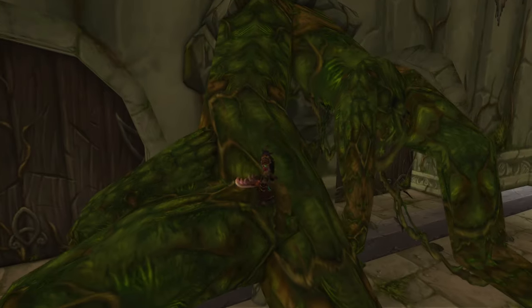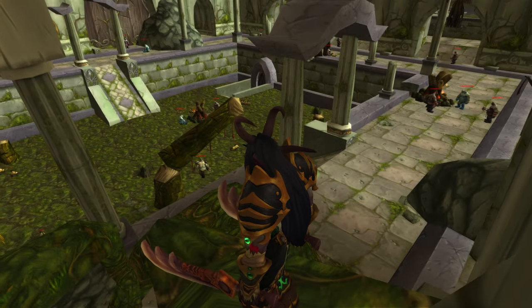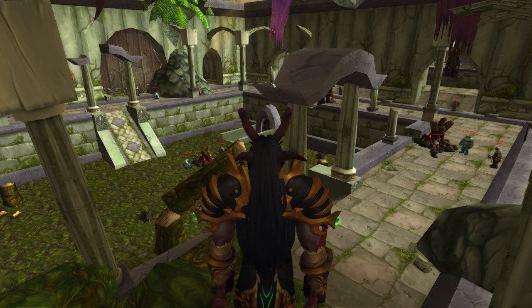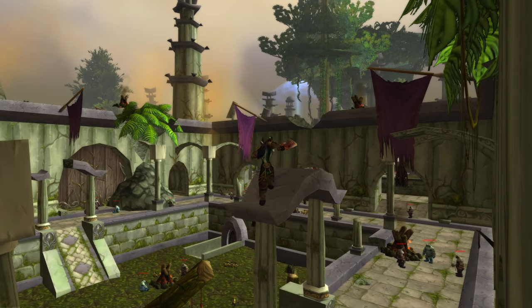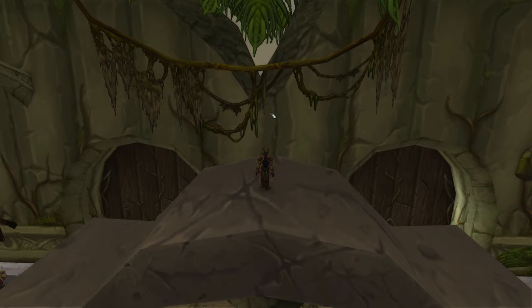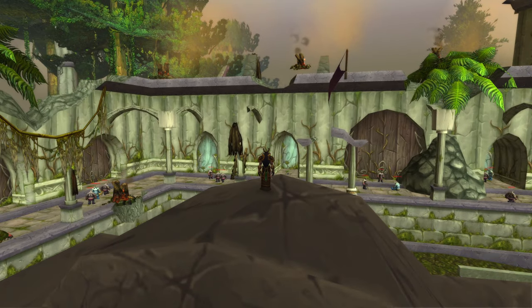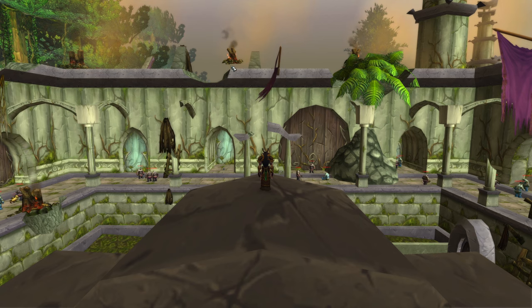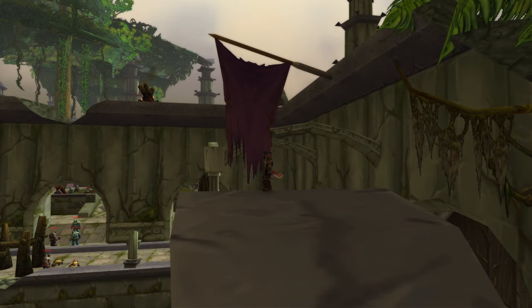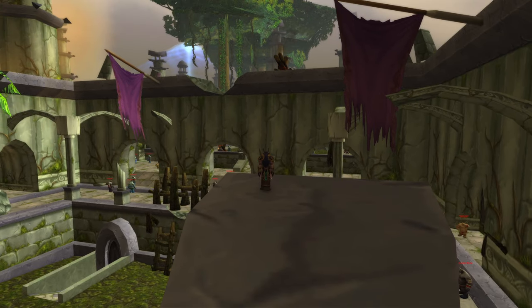Once you Fel Rush over here, you're going to want to climb up here. And then you're going to want to Fel Rush over into this pillar over here. There we go. Then we're going to wait for our Fel Rush to come back. The secret here is — you can see we're already glitching out. Look — there's actually nothing up there, it's just an effect. This dungeon is so old.